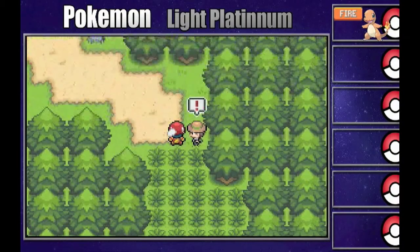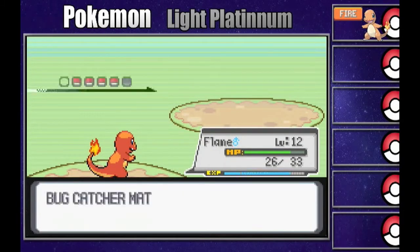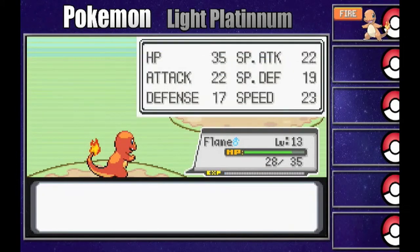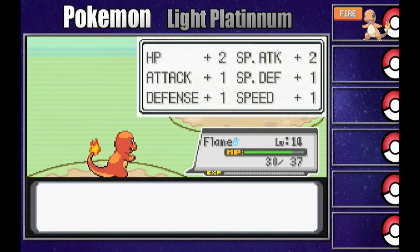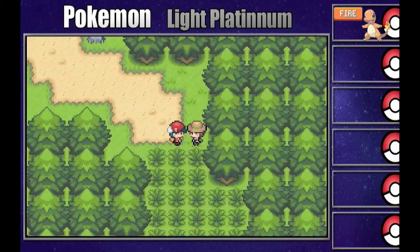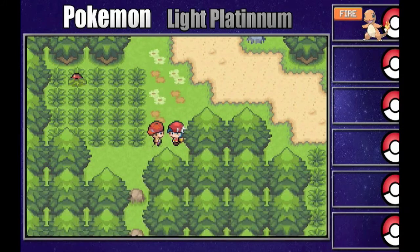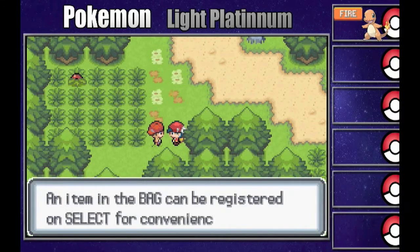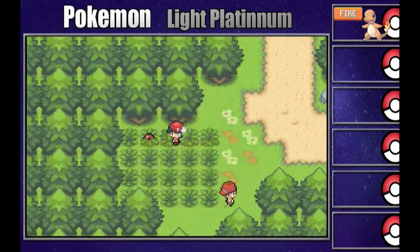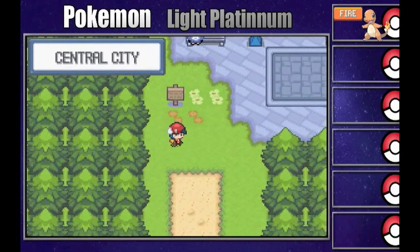We run into a trainer. What I've been noticing is that the trainers have a lot of Pokemon - a lot of them are Bug type, though they are bug catcher trainers. Flame is growing a lot from this. I really wish we had a different Pokemon so we could spread the experience across our team. I believe there's actually a Safari Zone kind of soon, earlier in the game than other ones. In Central City, there is a TV and radio station that broadcasts all over the world - it's kind of like Jubilife City, which was built into the side of a mountain in the Sinnoh region, one of my favorites.